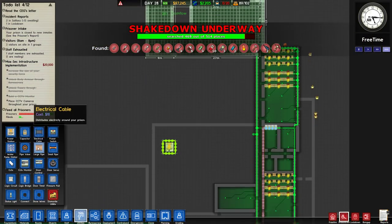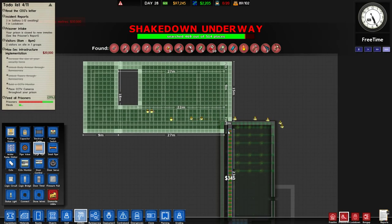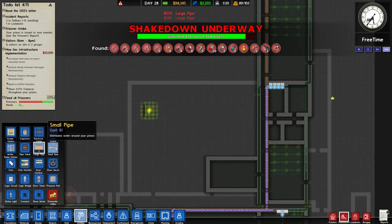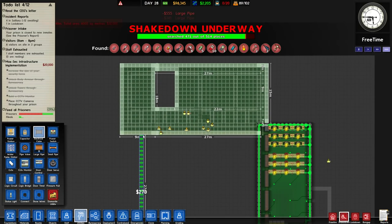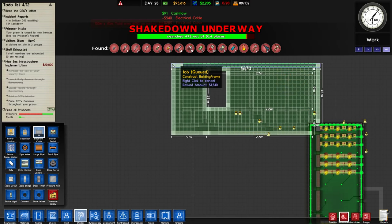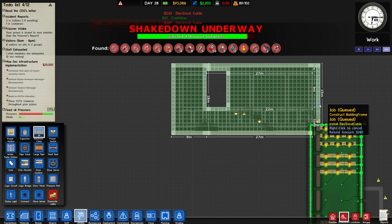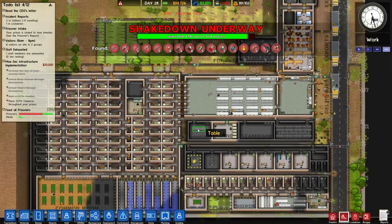We might as well get started building our pipes where they need to go. We got one pipe coming through here. On speed three it's going to start to get a little framey just because we have so many things on the go. We'll take electricity and the electricity will start from here and go up. Are we possibly going to finish a shakedown? I think we may possibly finish a shakedown — I'm very excited by that prospect. We have about 40 places left to search.